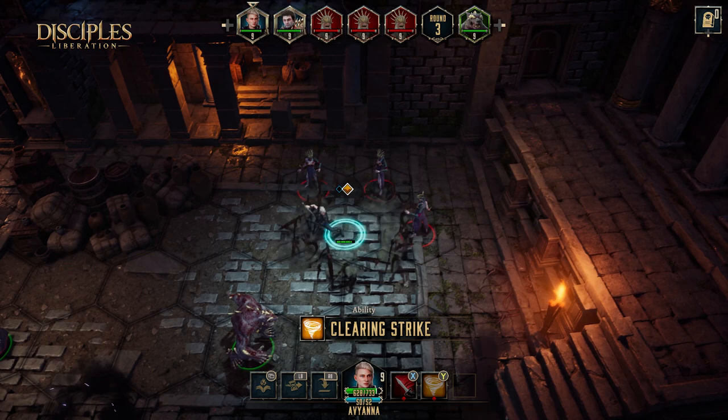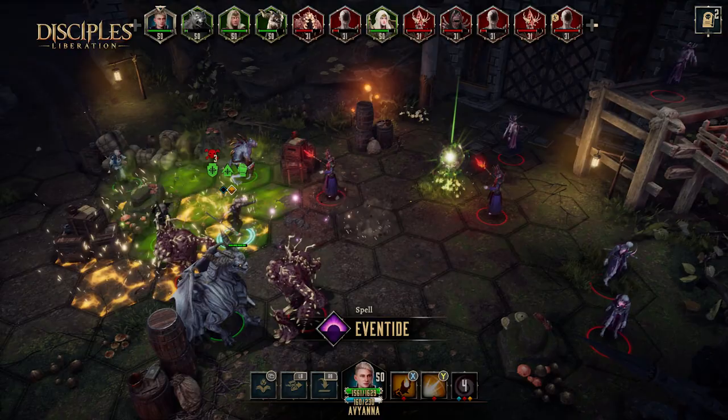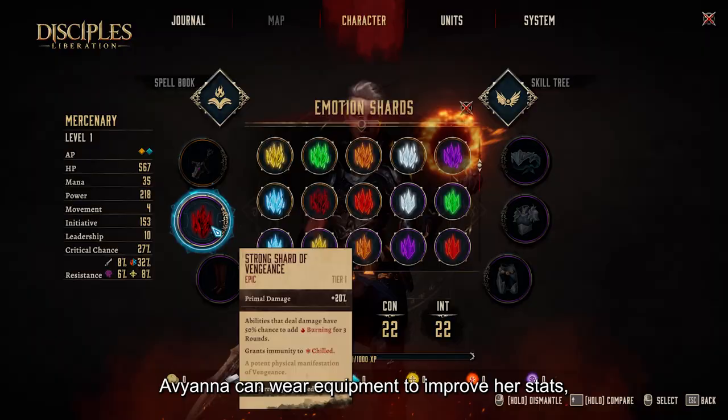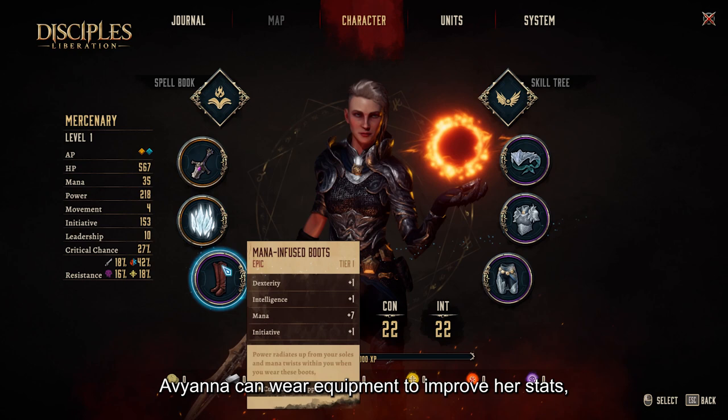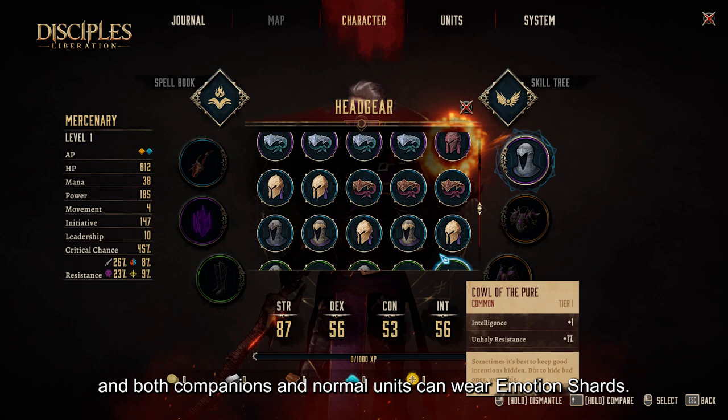Havaiana is the only one who can cast spells. They are very powerful and can potentially turn the tide of battle. Havaiana can wear equipment to improve her stats, and the armor slot will change her appearance in sometimes major ways. While Havaiana can wear every type of equipment, companions can still wear weapons, and both companions and normal units can wear a motion trial.